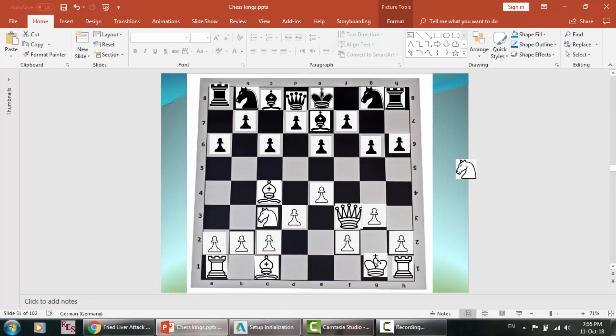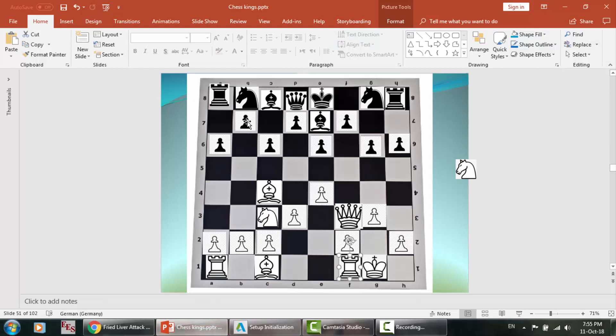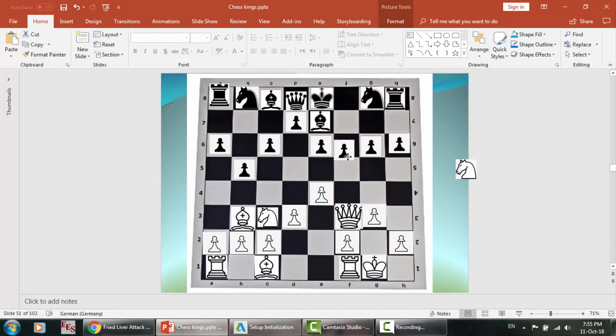Castling. After that this movement, and here is the time to attack his bishop. Now it is black's turn. You can make this move, or also you can make this move. We're going to play this — let's see what's going to happen.